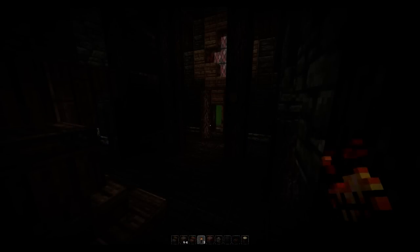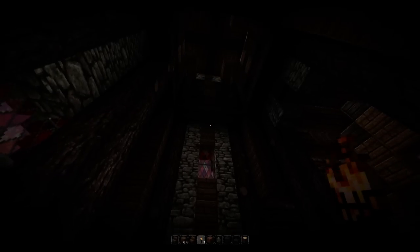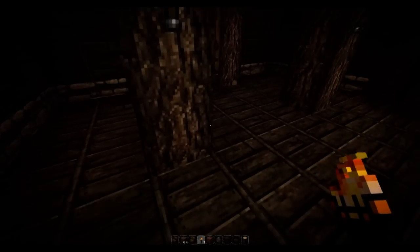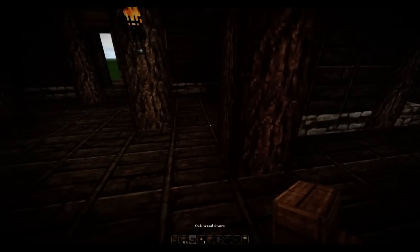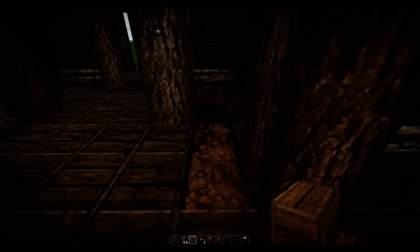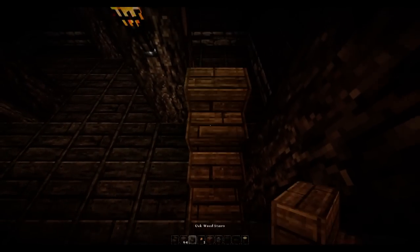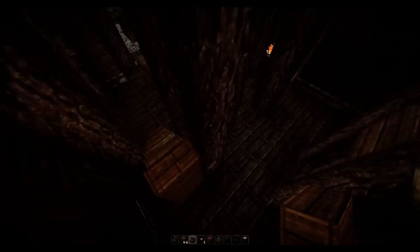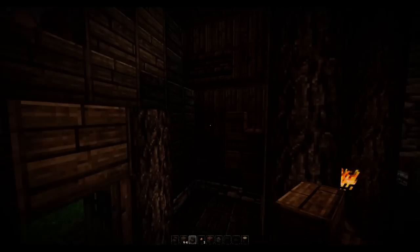Before moving on to more interior decoration, we're going to build the staircase up to the top floor. Place some torches for extra lighting — that's basically one and a half blocks off the floor. The staircase starts from this beam, so grab some oak wood stairs and remove one, two, three blocks of slab. It's going to be four stair blocks: one full block, two, two full blocks, three, and then on the last step we have upside down stair blocks followed by a normal stair block — four stair blocks in total up to this level.